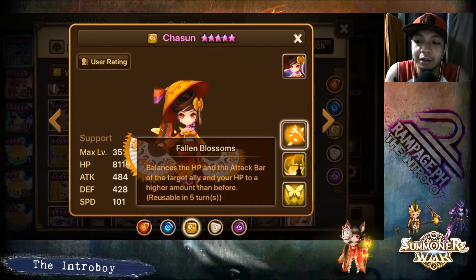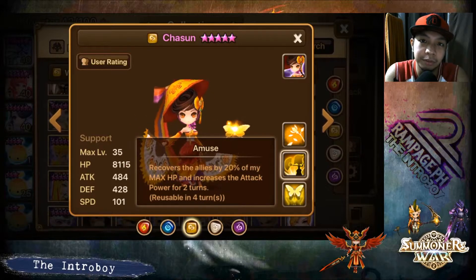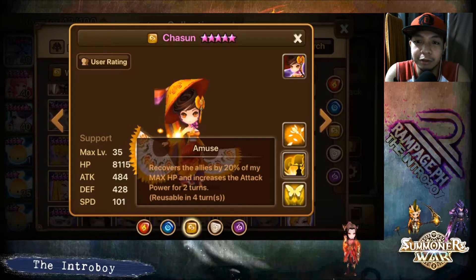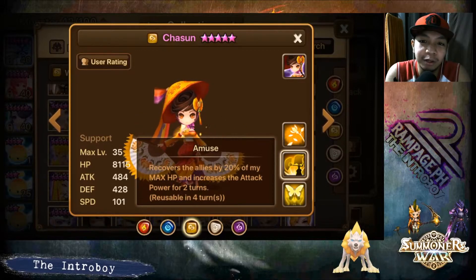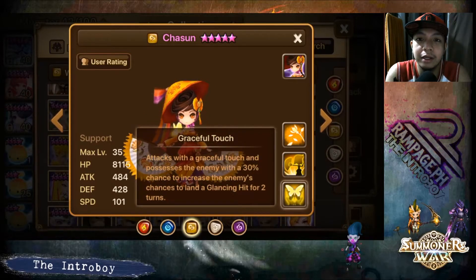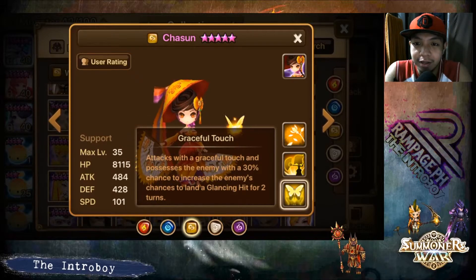If you try to snipe her and don't kill her, and there's a monster with full attack bar and full HP, she copies that — she'll have full HP again with her attack bar filled, and then she uses her second skill which recovers the ally's HP by 20-24% of her max HP. Build her on speed and HP with lots of speed subs, go Violent, and her first skill applies glancing hits which is great in raid and PvP against the enemy nuker.